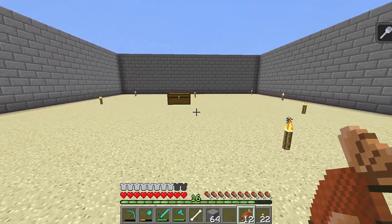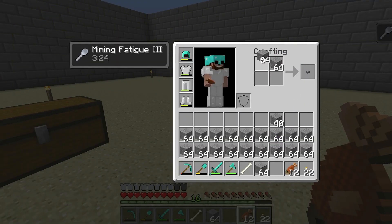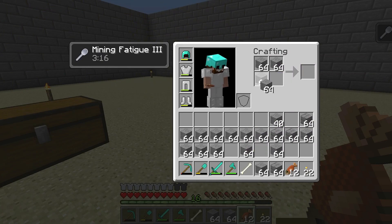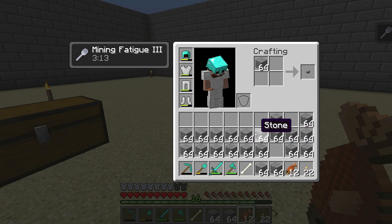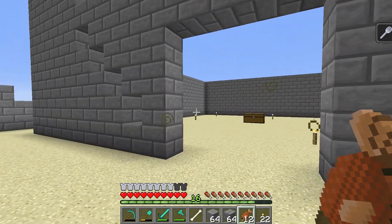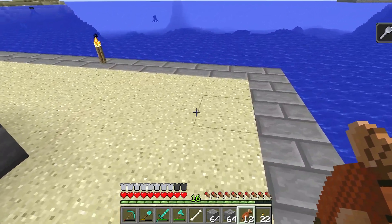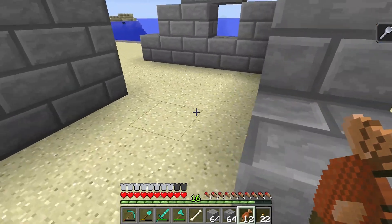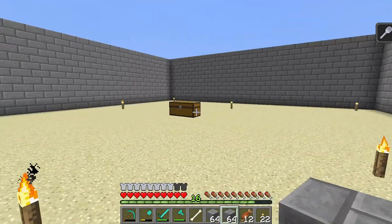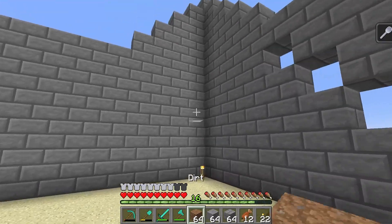I replaced the dirt with sand as well to blend in. All right, stop blubbing and we need to get back to work. I still haven't done the back area yet. Let's put some more brick together and start on the second layer. I think we're going to continue the same trait - we just have to keep counting to make it all even. Trust me guys, it should be a pretty epic looking chicken farm when we're done.